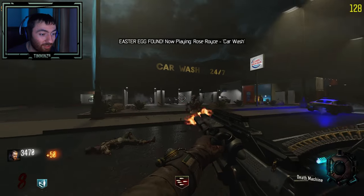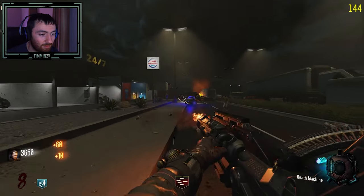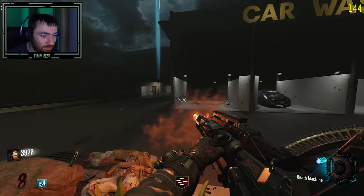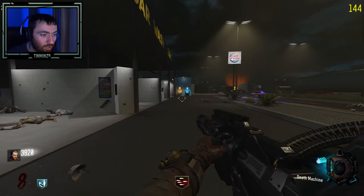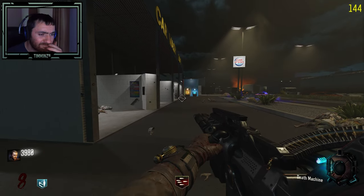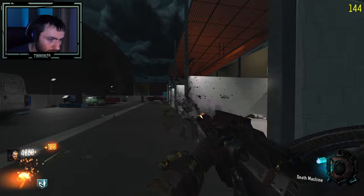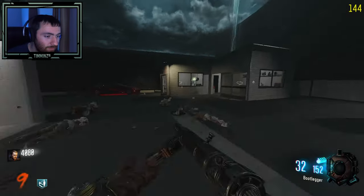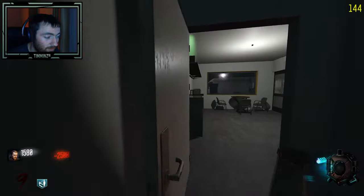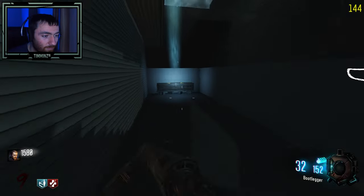Oh I shot the Easter egg radio from here — lol! The lights on those machines look cool. I'm going to get Jug first because I don't want to be silly. 1500. Let's try the box once more — down the hatch.